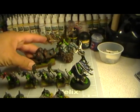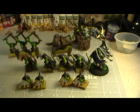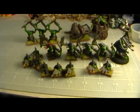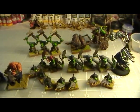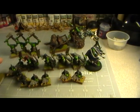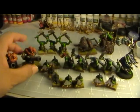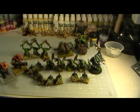So I gradually earned more renown points, and this is what my warband looks like right now. I've got some Ogres in there, because you can take anything from your allegiance — the Destruction allegiance in this case — so I've got some Leadbelchers in there as well. That's what my warband looks like at the time being.